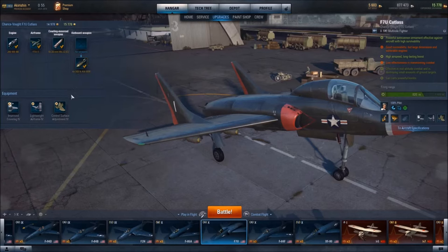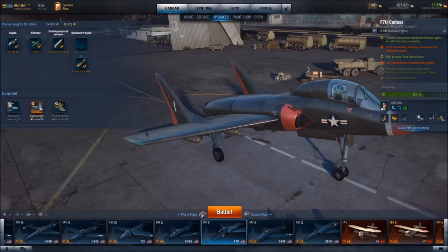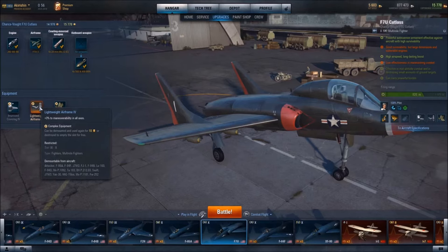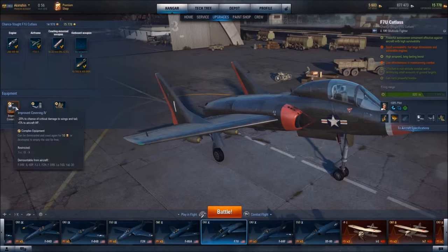I have equipped this aircraft with Control Surface Adjustment 4, increasing maneuverability in turns by 3%, and Lightweight Airframe 4, increasing maneuverability in all axes by 3%. I've also equipped the aircraft with the Improved Covering 4 upgrade, which decreases the chance of critical damage to wings and tail by 20%, and increases the aircraft's hit points by 5%.